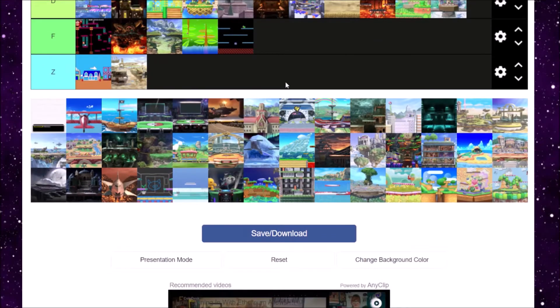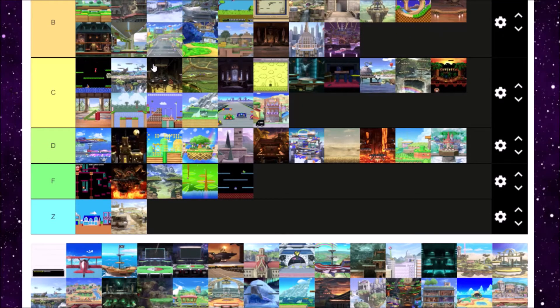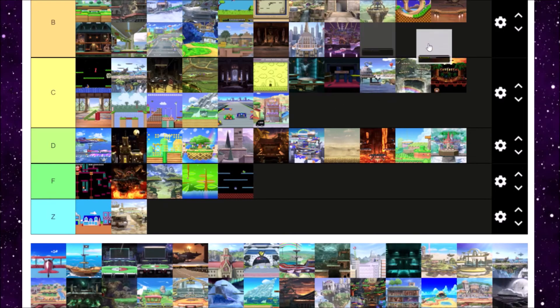PictoChat 2 — what I said earlier with Flat Zone, PictoChat 2 is a missed opportunity. PictoChat 1 has not made an appearance in Ultimate — 2 made an appearance in 3DS and it makes an appearance here. But why didn't they just combine them? I do like PictoChat 2 a lot, but it's a missed opportunity that they didn't combine the first two to make PictoChat X. It's a cool level and very reminiscent of my old DS Lite that I still have to this day. B tier.